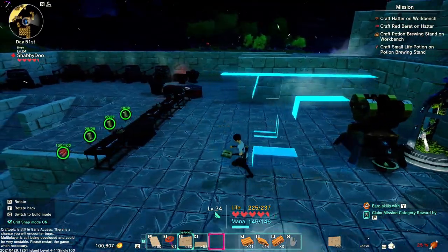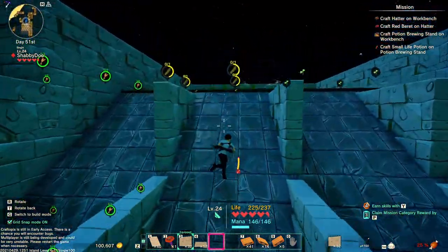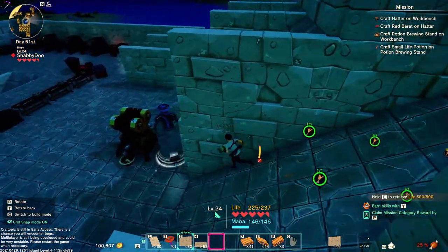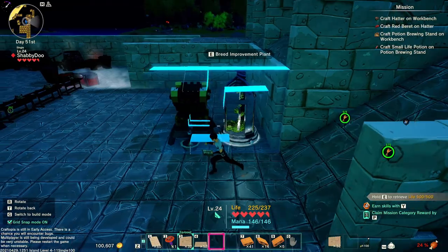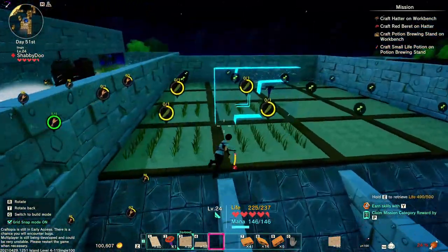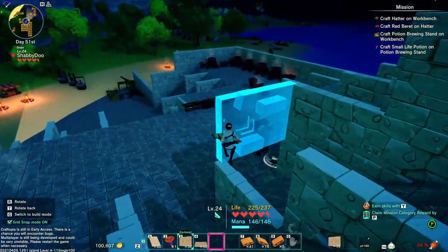I'll show you what we do once we get up to peaches, which is the highest tier. All I'm doing is planting a crop at the highest tier I have, throwing it in here, then if I get another higher tier great — if I don't I'll take some of that crop, make sure I have four seeds minimum so I can fill up my four by four here, and then I'll keep repeating until I get to peaches.